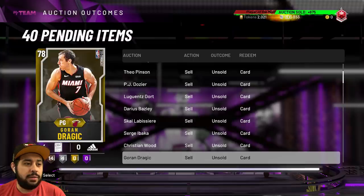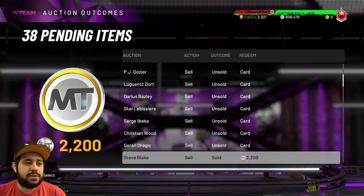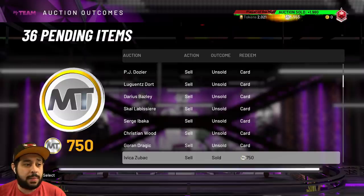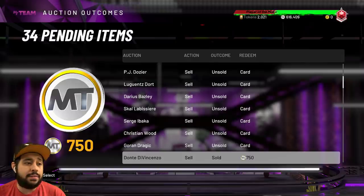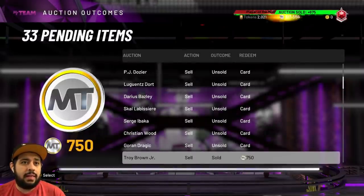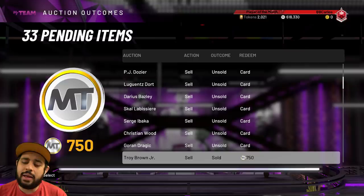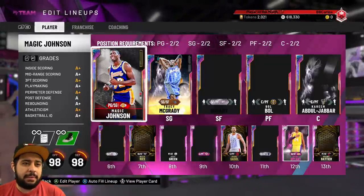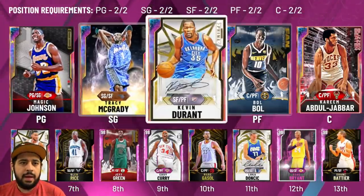We're big ballers! I got lucky with JJ because there was none in the auction house — same with Steve too. You never know — sometimes you check the auction house and there's just no cards for what you're trying to sell. We're at 618,000 MT — we started with 300,000. Looking like big ballers. Let me show you guys the team: we got Magic, T-Mac, KD, Bobo, and Kareem.